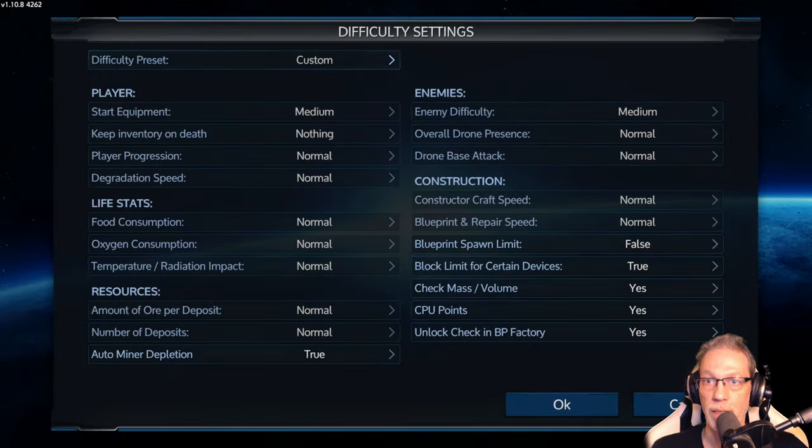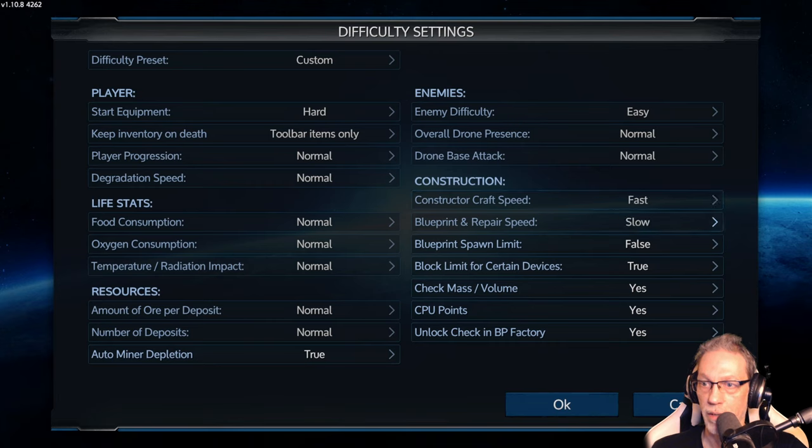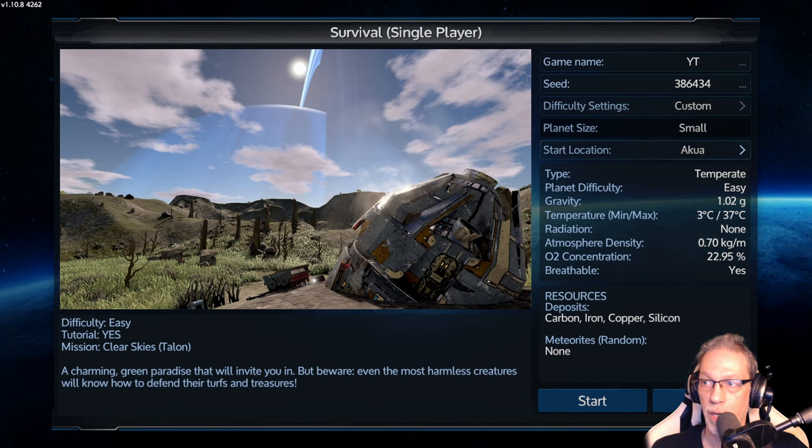Let's check the difficulty settings. I want to have the heart. Start equipment — keep the toolbar items on death, this can stay normal. Enemy difficulty, we want to put this on easy. And the constructor speed shall be fast — fast Constructor Speed and fast Blueprint and Repair Speed. This is all okay. And we're starting on Okua.